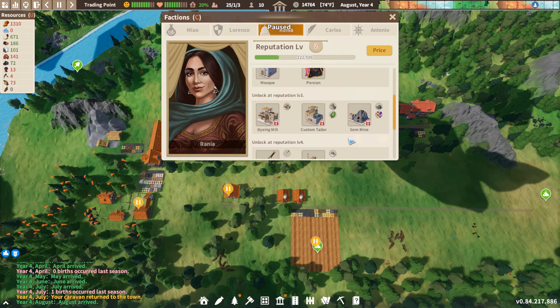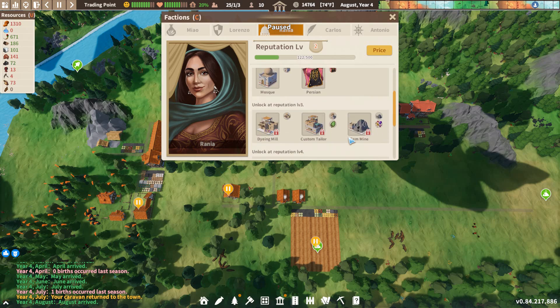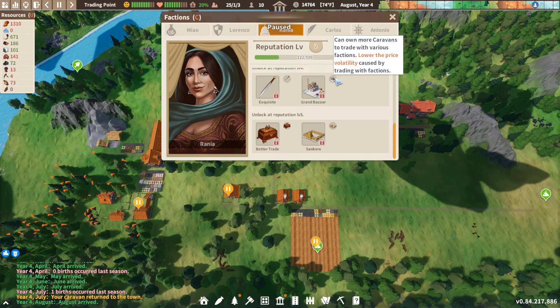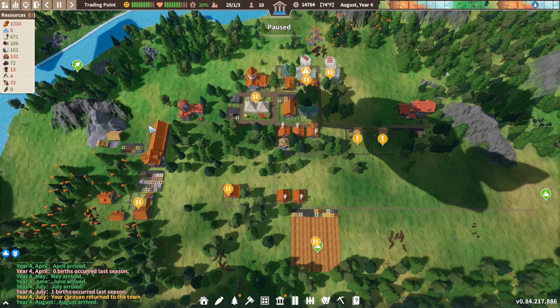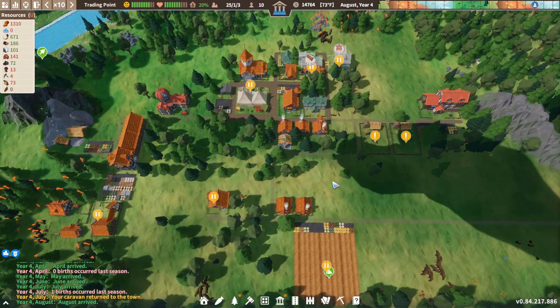I don't know if Rania would be our first choice if we were starting over. I think she might be, just because these rewards are all trade-focused and it would be nice to have them when trading with all the other factions. But either way, we're going to stick with her. We're going to go the minting coins and selling gold sand route, which I think is reasonable.